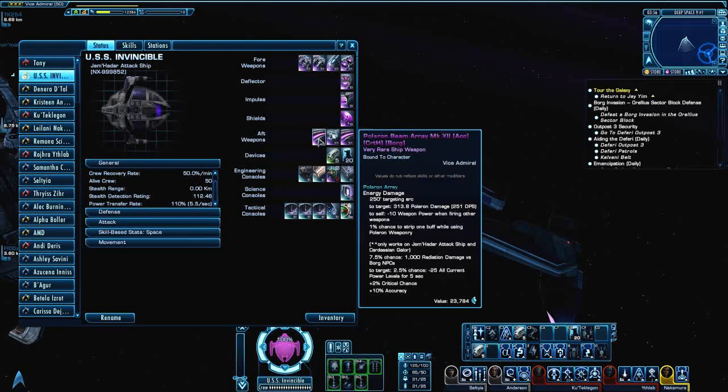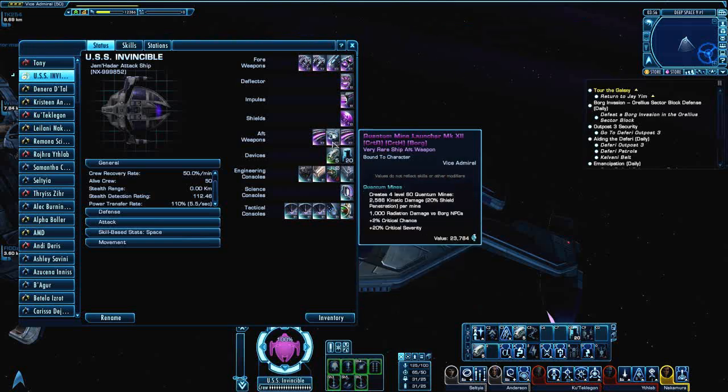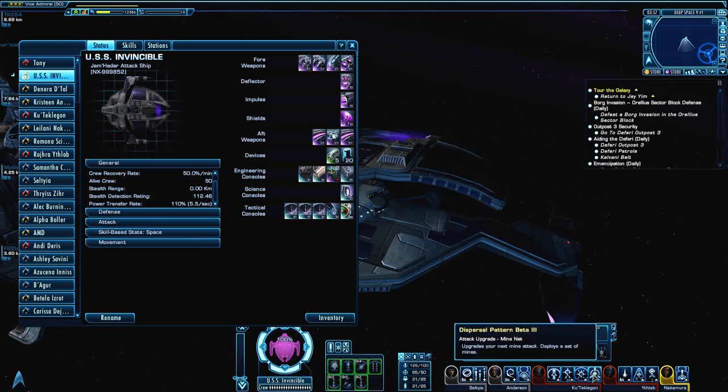For my rear weapons, I was going to do turrets — I do alternate between Polaron turrets and beam arrays. I like the beam arrays a little bit better on this ship, and I'll explain why in a minute. Then I do quantum mines, which a lot of people thought was very bizarre. But when you see me do Kittimer Accord, you'll understand why I do quantum mines. I like mines on ships — I have mines on two ships: my Defiant ship the USS Storm, and this one. When you lay out dispersal pattern beta 3, you get some pretty good mine coverage, especially if you're patrolling the Kang, to help disable Birds of Prey.